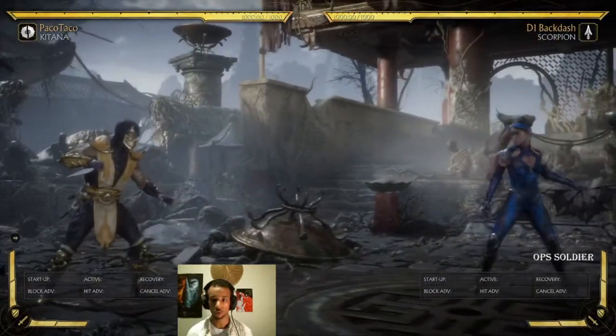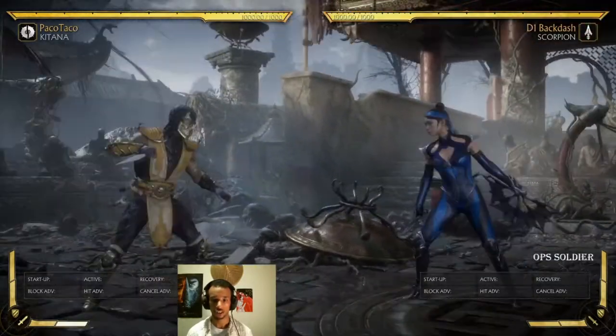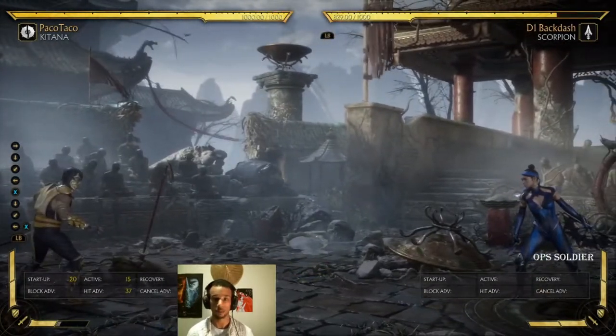Some amplified moves allow you to change the property of your projectiles. Katana can throw more than one projectile when you amplify, and it costs a bar of attack meter.